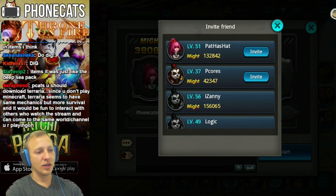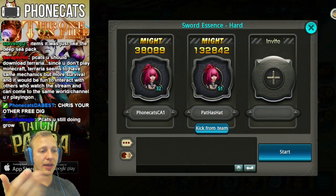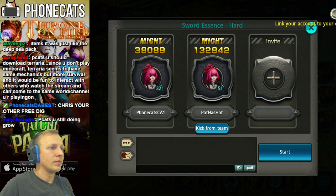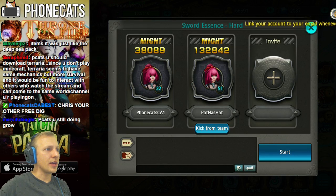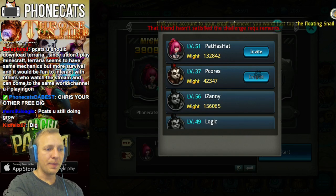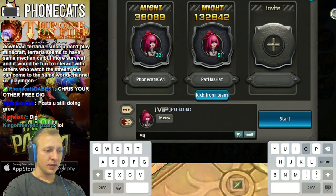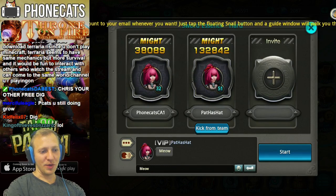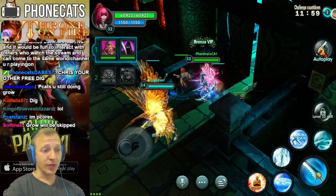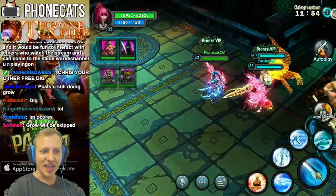Oh yeah, and I can dig — we'll try to remember to do it after this fight. Nobody online right now. Hopefully Pat has hat and — was that iZanny? We'll use my other free dig as soon as I can. It might just be the two of us, bro. Oh, we got Peacors. Oh, he can't do it. We'll respond with an obligatory meow. Start! So we're gonna have a third random person join up with us. Oh, and he looks crazy! Dank... Ewell?